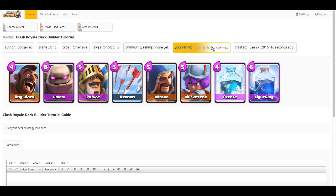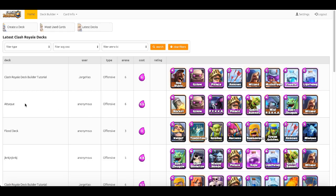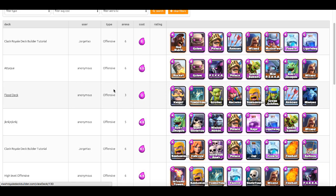There's also a rating system right there on the deck page. Again, this is an ongoing progression — the website is going to get better and better. It might move from a five-star rating to an upvote/downvote system, and then you'll be able to filter decks by the most upvotes.